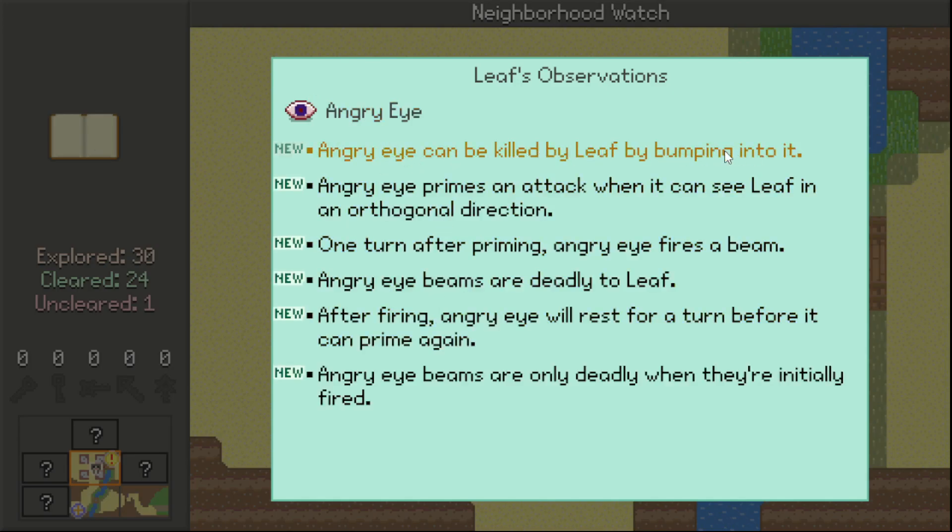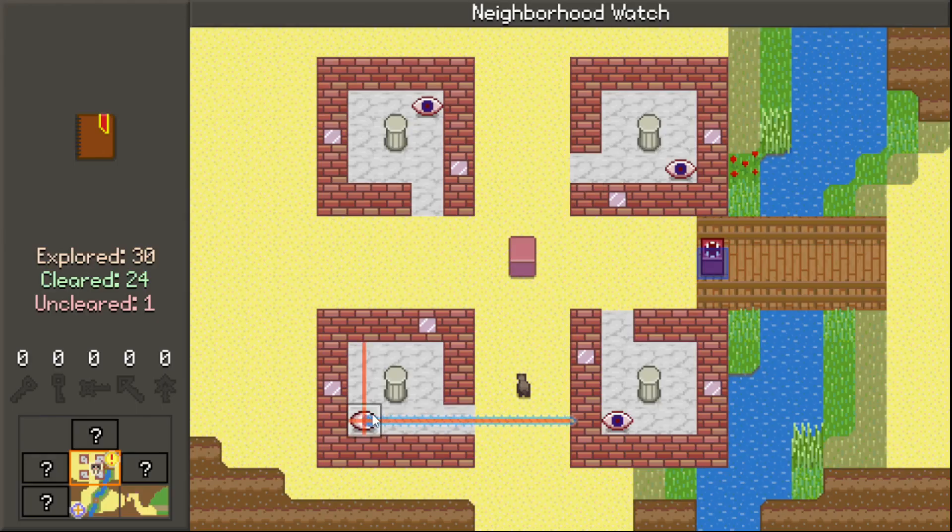The Angry Eye can be killed by Leaf by bombing through it. Angry Eye primes an attack when it sees Leaf in an orthogonal direction. One turn after priming, it will fire a beam which is deadly to Leaf. After firing, it will rest for a turn before it can prime again. Angry Eye beams are only deadly when they're initially fired. So that means after you fire, I can walk back in and it technically doesn't hit me anymore.